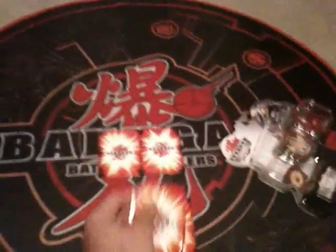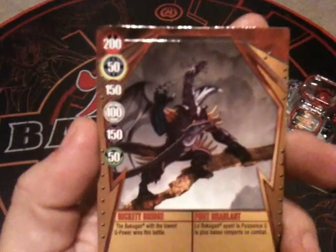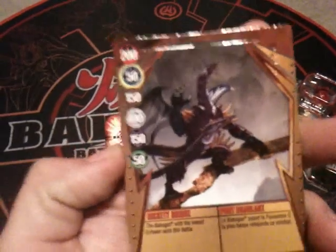So as usual, we'll start off with the cards. We like to do these in detail on the unboxings — we like to tell you what it comes with. It looks like a lot of these Special Assaults are coming with the same card. This is a Rickety Bridge — the Bakugan with the lowest G power wins the battle. So big advantage if you are Aquos or Ventus.